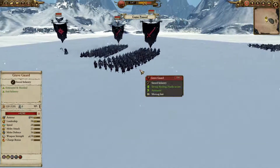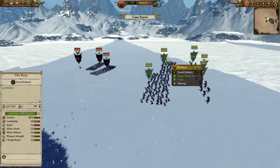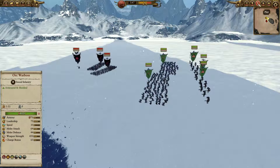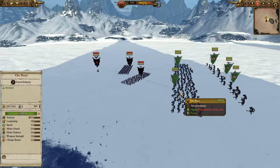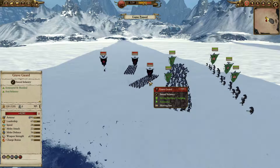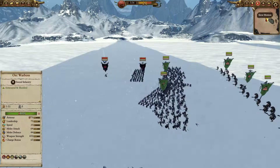On this side I have Graveguard. Graveguard would pretty obviously kill two units of Orc Boys and Trolls fighting them just normally. So let's make a charge because my Orc Boys have 22 charge bonus, and those Graveguards only have 10, so I want to make full effect of that charge bonus.